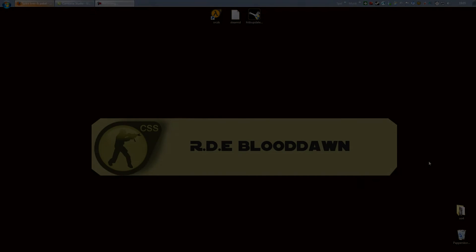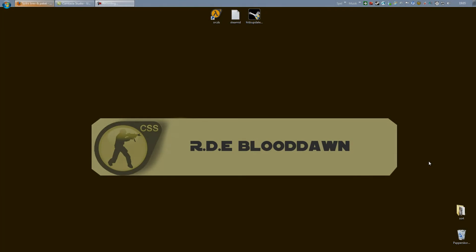This is Blood on Sweden with another troubleshooting guide. This time it is all about how to update your server, because recently Valve released an update which requires us to update our servers. So if you have an error message in your server console saying your server is out of date, please update and restart. This is a very simple process, so it's nothing to be alarmed about.